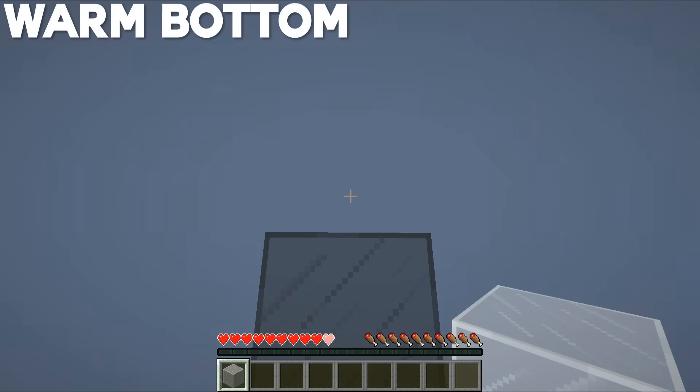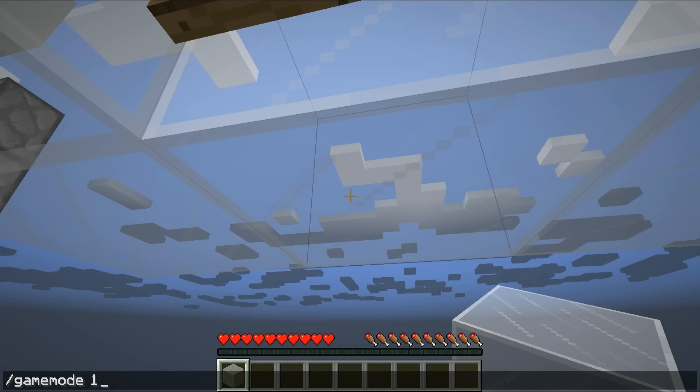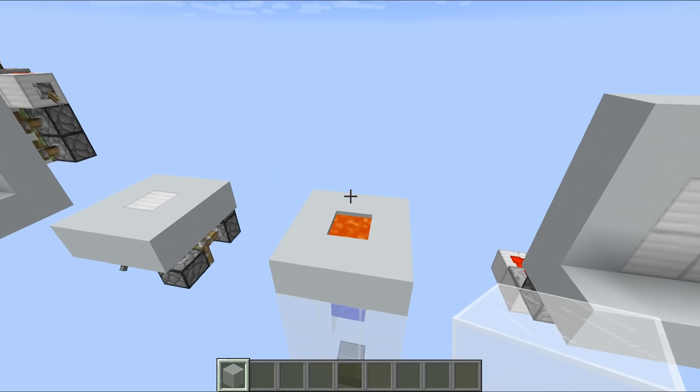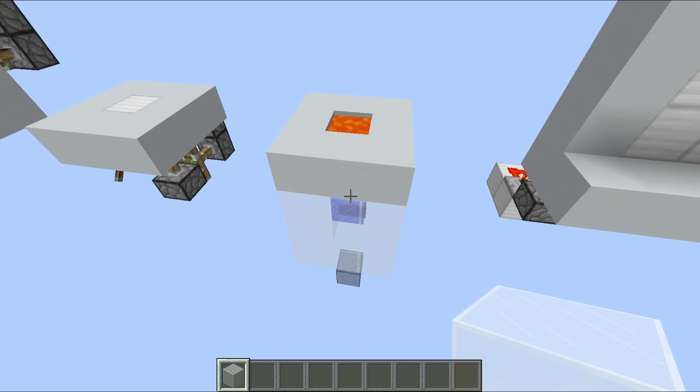I've had to construct a bit of a diving board for this one, but if we drop down we'll travel through the lava into the water and then fall out the bottom. There are some very obvious positives to this one: number one is the fact that there is no redstone whatsoever — it's an incredibly simple design — and also you do feel like a superhero doing it. Jumping into lava is something you would never normally do in Minecraft, so it feels quite cool.